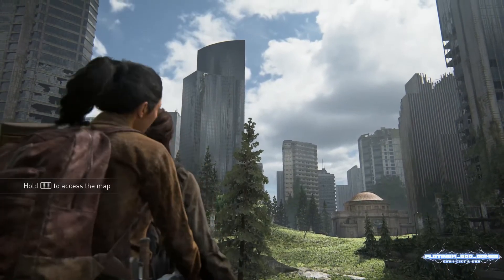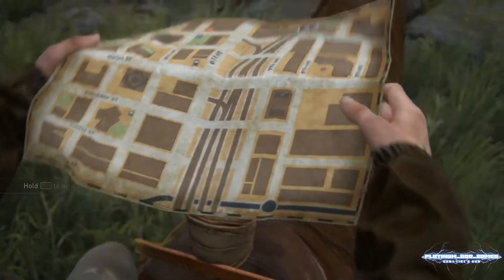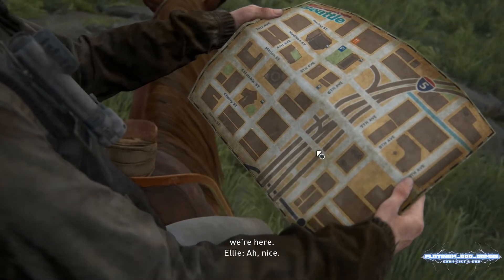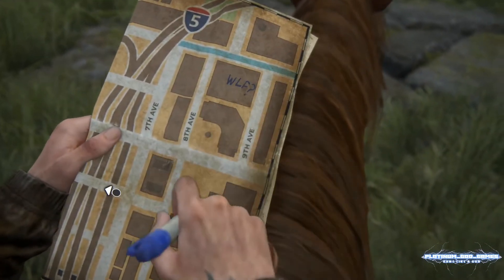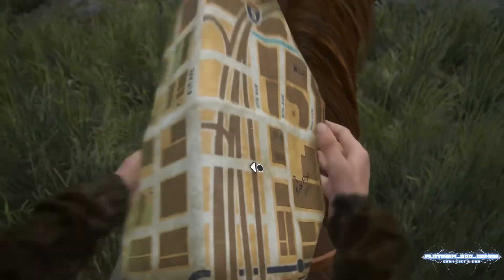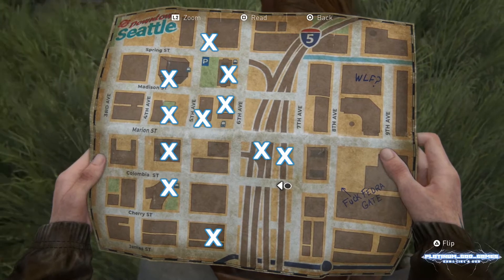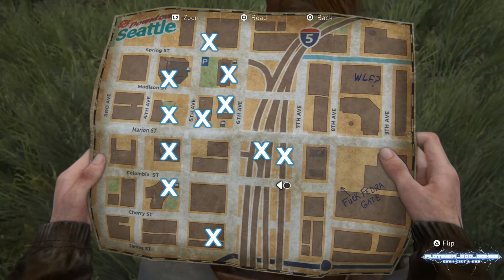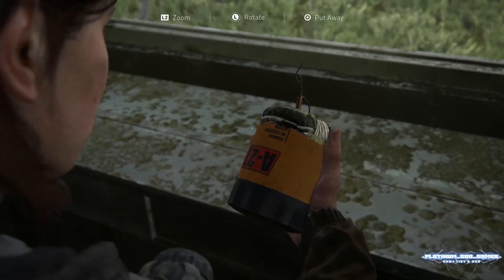Good morning, good afternoon, good evening, and good night. Platinum God Games here, bringing you a series of short videos to accompany my main The Last of Us 2 Grounded Permadeath strategy guide videos. In this series I'll be showing you a few things you didn't know about The Last of Us 2, including alternative locations for weapons, items, holsters, and training manuals. In certain locations during my complete Ellie day one main video you hear me say I'll show you that in another video — well, here they are.